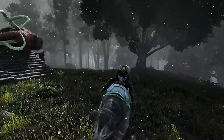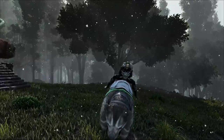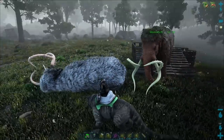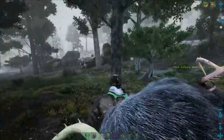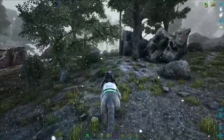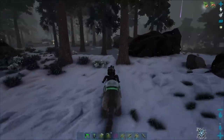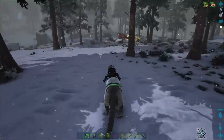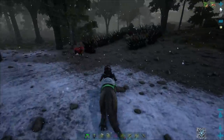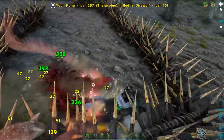Now we're just going to babysit them. The most dangerous part about taming up here in the snow is there's so much dangerous wildlife around. So make sure you either put them in a trap or you can encase them in spike walls. I have a spot over here where I've tamed one up with spike walls. You just take and put spike walls around it - this is where it's not going to get hit by anything. If anything aggros on it, it's going to aggro on the spike walls instead.